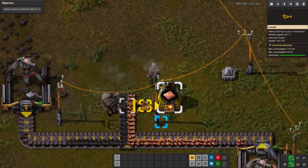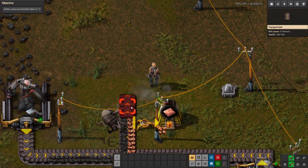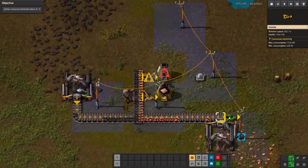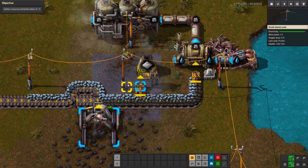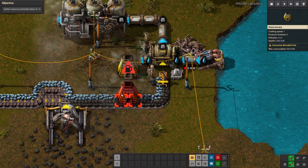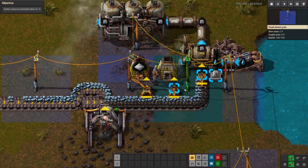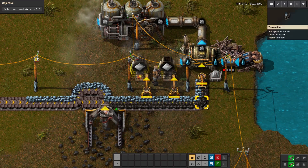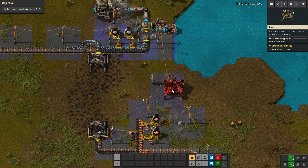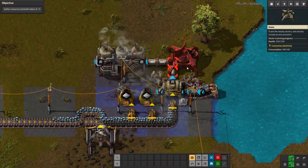We'll place an inserter there. We can delete the old one because this inserter can pick up both copper and coal and feed it into the furnace. We'll continue this on, make another furnace setup, add in another inserter, and now we have two. Let's do the same with iron — we'll move this furnace by deleting it and plopping it down right here, then add in another furnace next to it. Now we have twice the smelting and twice the production. Now that we've created the one radar machine by hand, let's go ahead and place it. Radar machines are nice because they give you vision beyond the mini map and help explore the outside map for you.